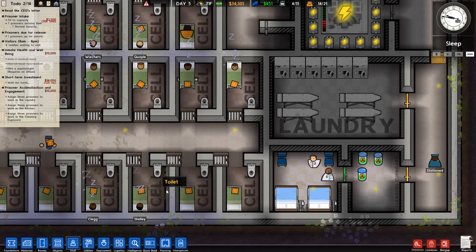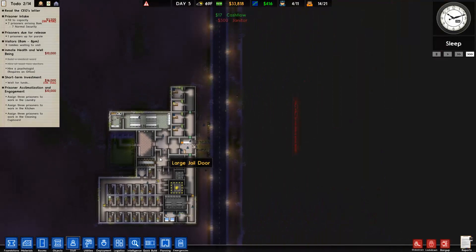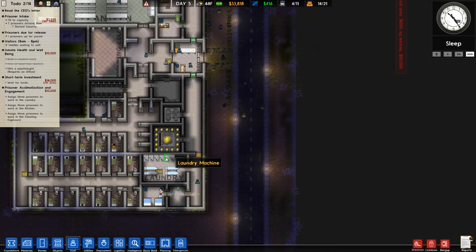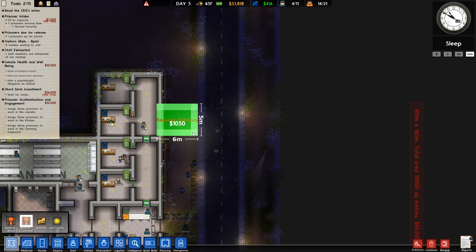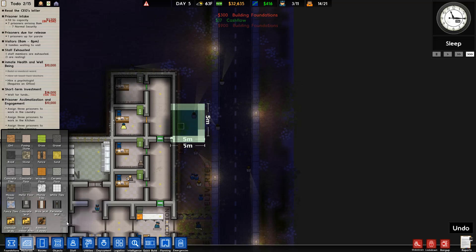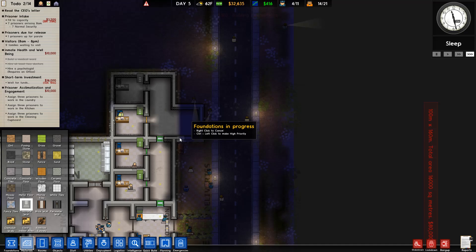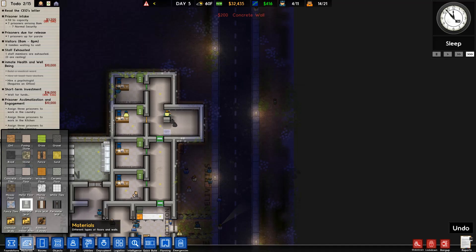We need to get some janitors — I like the little ones. We also need a psychologist but where are we gonna put them? We can build on this area and make a space. It'll need to be a bit bigger but it'll work, it'll just look a little odd.